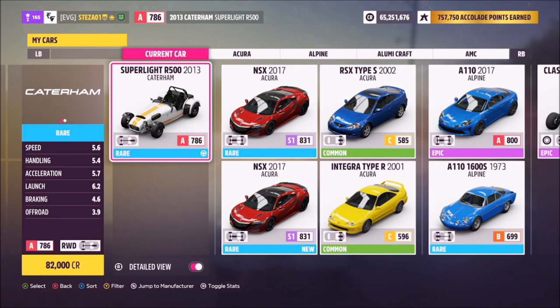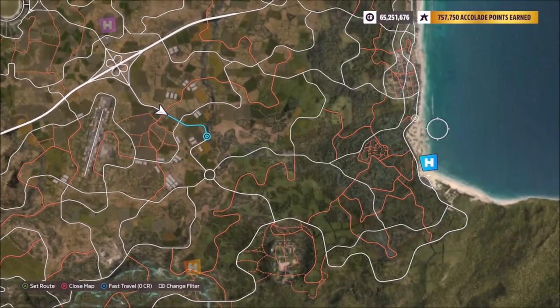First of all we're going to pick out the car — this is the Caterham Superlight R500. It'll set you back 82,000 credits, or you can probably pick one up cheaper in the auction house.